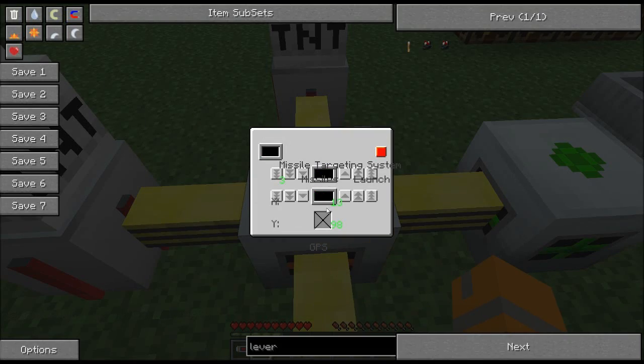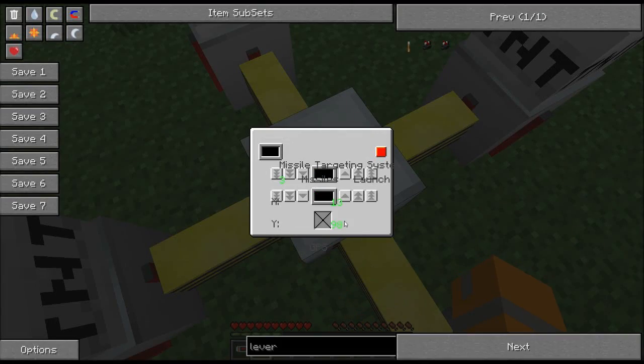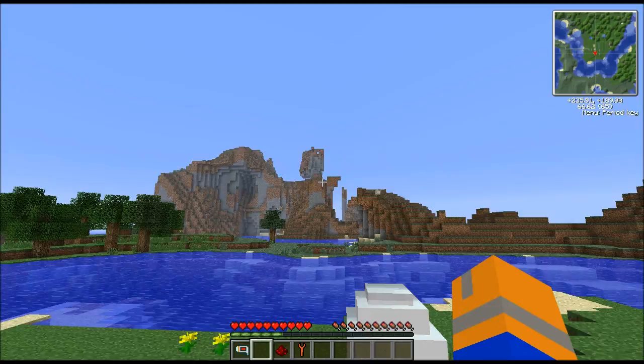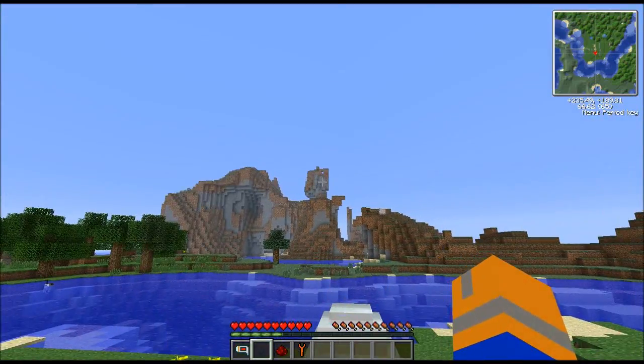I have got that plugged in here: 13X, 98Z — I don't know why it says Y there. So when this is launched, these three missiles should impact on that tower.